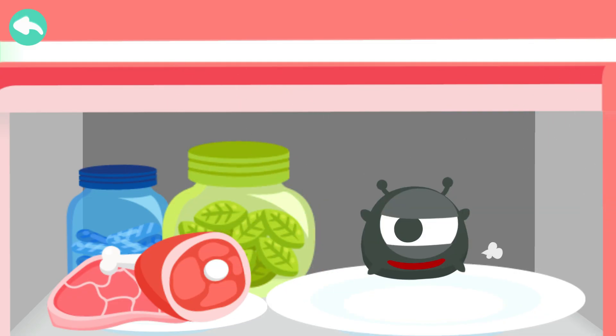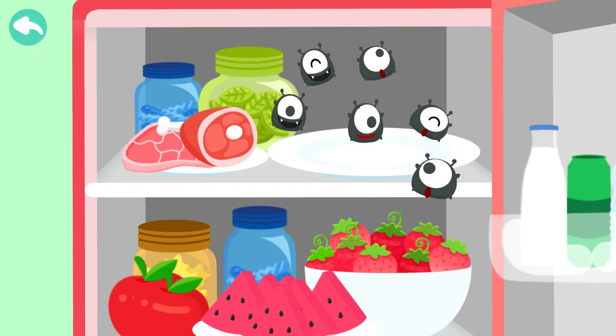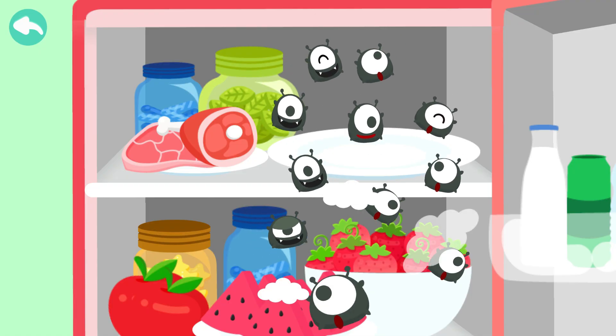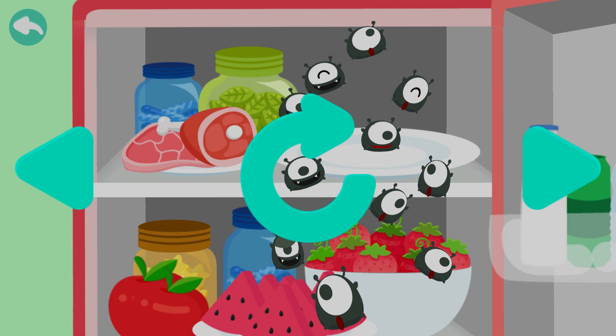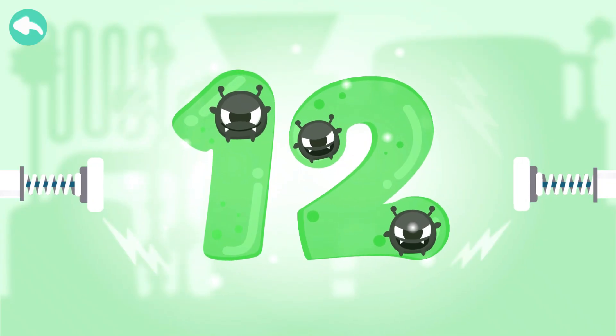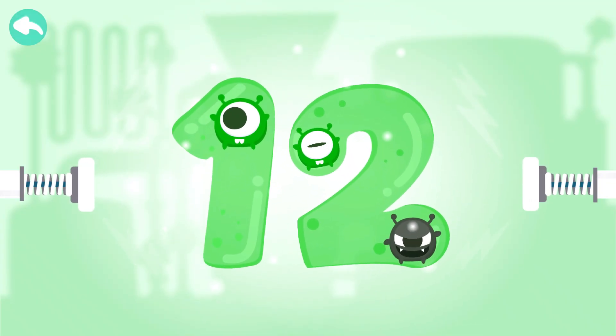One, two, three, four, five, six, seven, eight, nine, ten, eleven. There are eleven fat dark bots in the fridge. Touch the dark bots to cure the number. Ten, eleven, twelve.